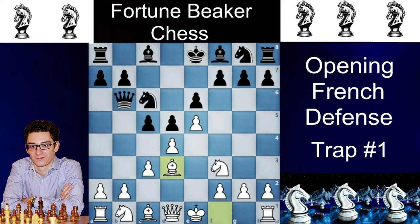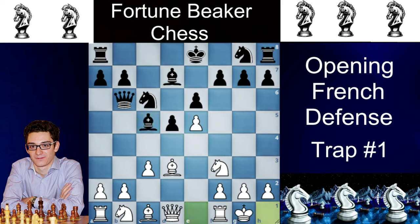So instead, Black usually plays bishop to d7. Black is actually threatening to win the d4 pawn, so our trap starts: dxc5, bishop takes c5, then White castles. If Black is in a hurry and just places the knight from g to e7, simply b4 and the bishop is getting trapped.